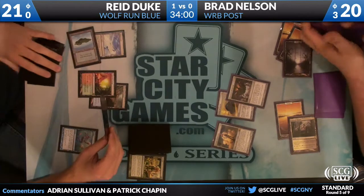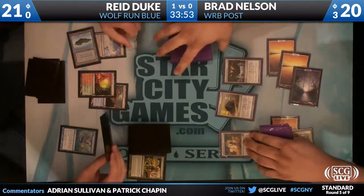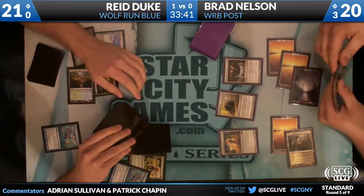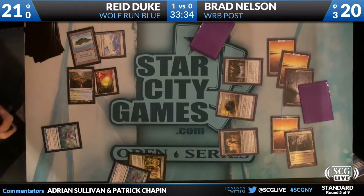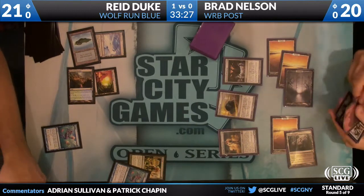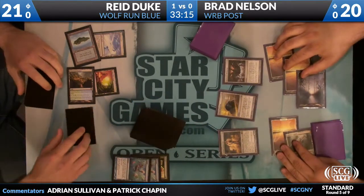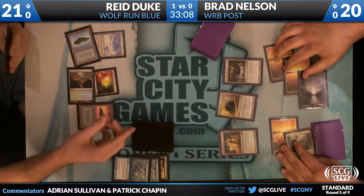Brad Nelson has got two swamps. Why did he get the second swamp? What is his double black? He doesn't have double black, right? He could potentially do Duress plus a black spell. Maybe he just has multiple red sources in his hand and it doesn't matter — or he's just scaring Reed into respecting his Grave Titan. Increasing Ambition is only single black, but if the game goes real long, he can cast it and flash it back the same turn. All it takes is 13 mana.